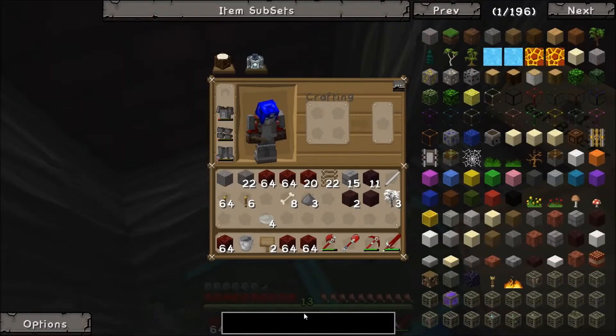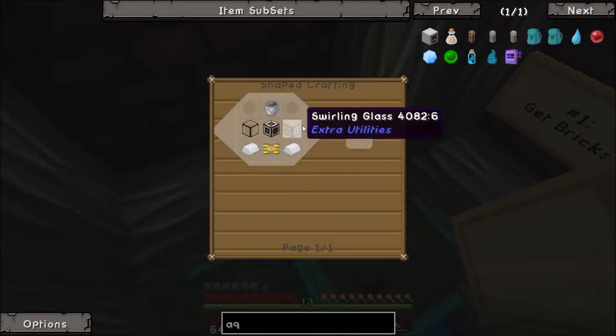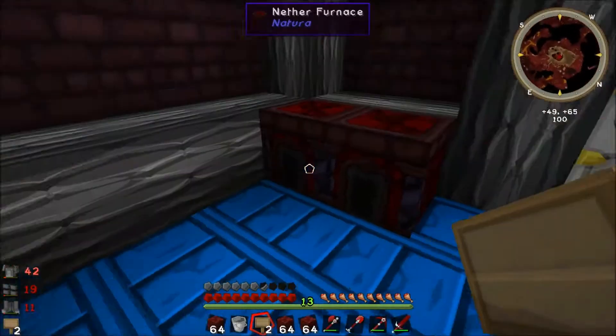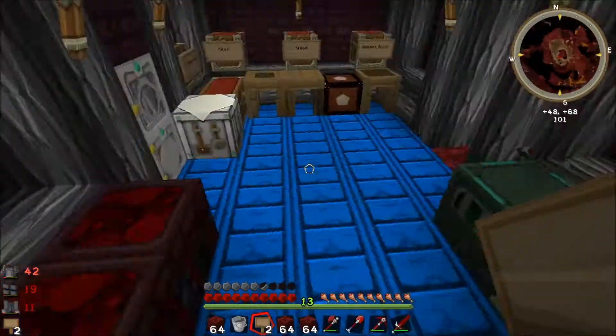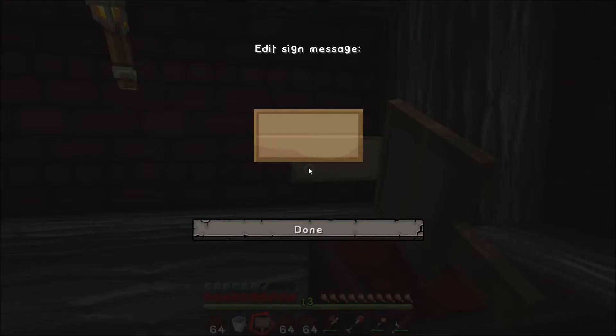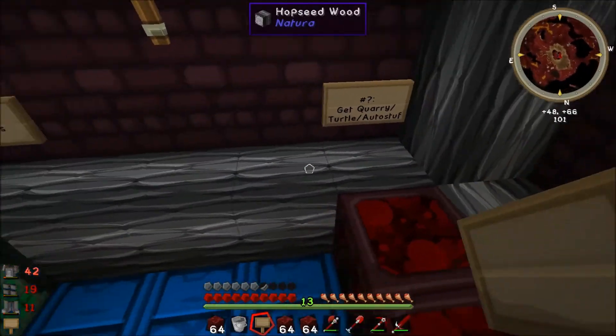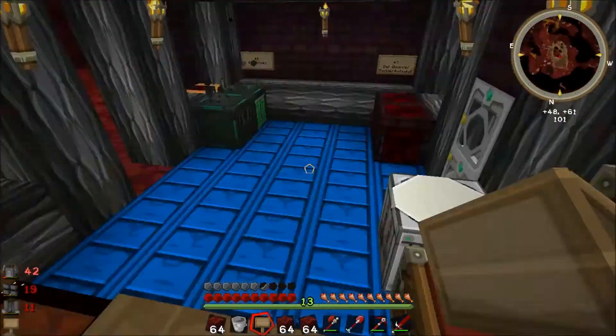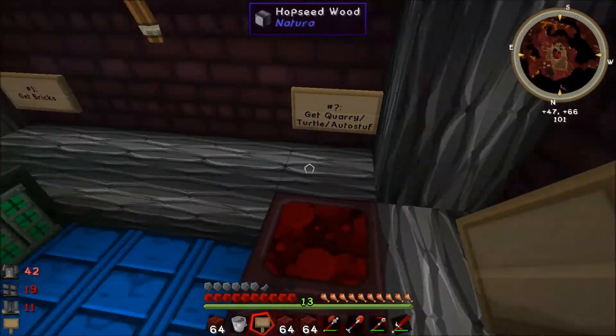We could probably get our steam dynamo up and running now. The issue was the aqueous accumulator, which we now have the glass for — so that should work. A lot of the thermal expansion machinery should be available now. Who knows, maybe we'll get a quarry or some turtle automation at some point. It'd be great to get a lot of resources and not have to run outside to get it, because it's a little bit terrifying. And the more I can stay inside, safe and sound, the happier I will be, and the less scary these episodes will be.